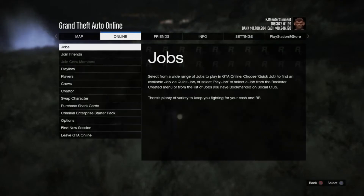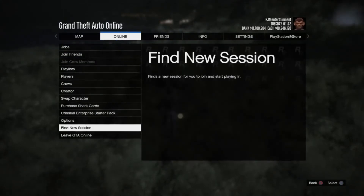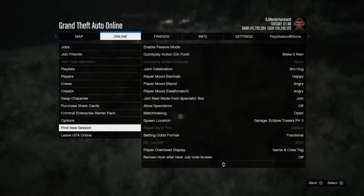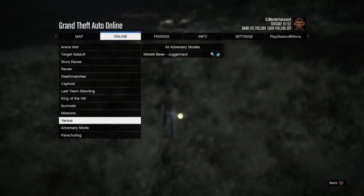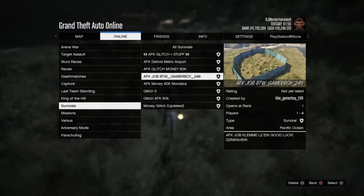Scroll down to 'Find a New Session' and find a new session — that's the quickest way. Another way is you can go to Creator, load into Creator, load back into any online session and you'll have it. Or go to story mode, load back in and you'll have it. Then after that, all you have to do is go to Jobs, Play Jobs, Bookmarks, then go to Survivals, and then you're gonna go to 'AFK Job BTW Gameboy 249' and just start it up.